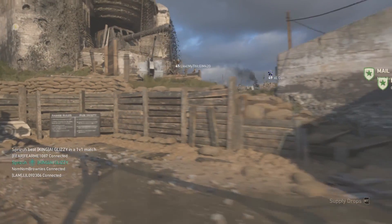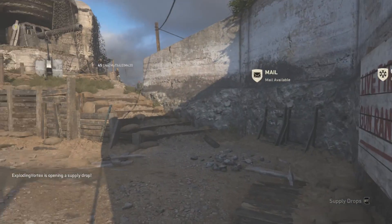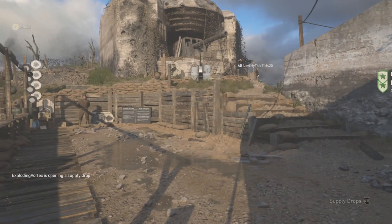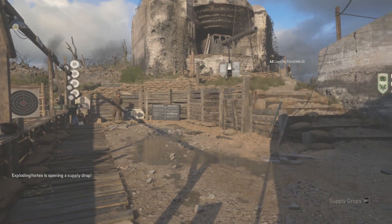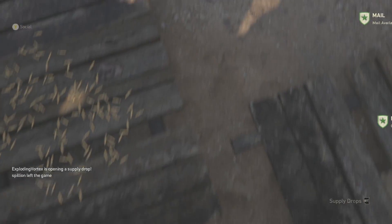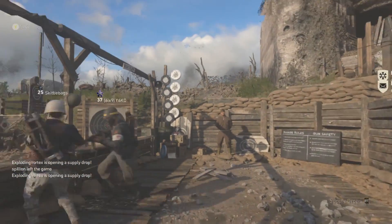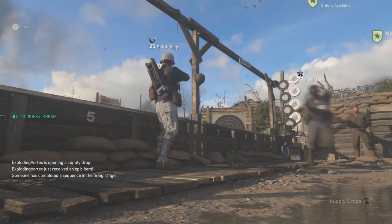You'll have nothing on your screen, and if you look at the bottom right-hand corner it's gonna say supply drops — that's gonna let you know that you're in the glitch. It's not gonna look like too much on your screen, but when you crouch or go prone you're gonna look pretty broken. People are just gonna freak out because they're not gonna know how you did this, and it's just a pretty cool glitch to mess with people.